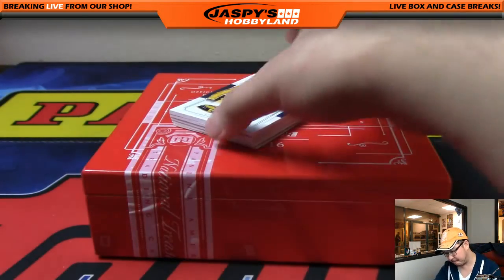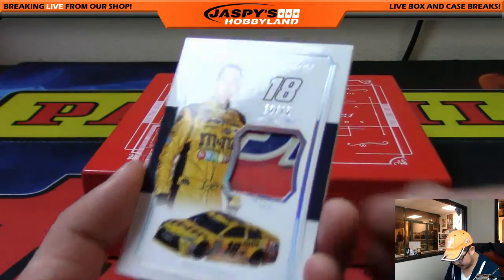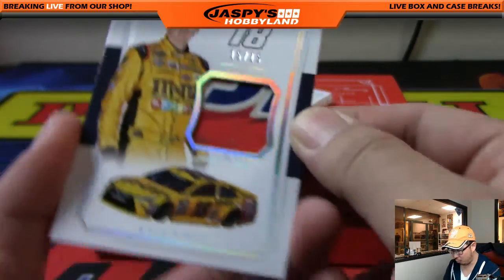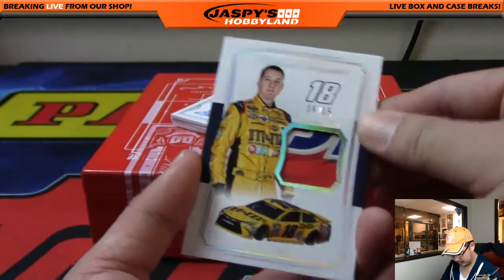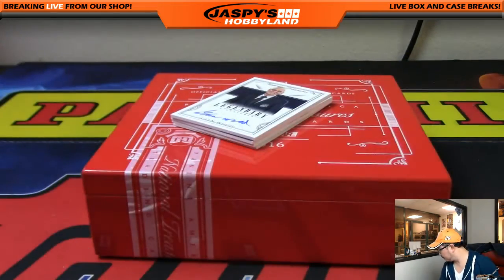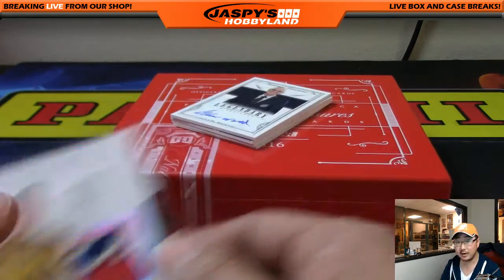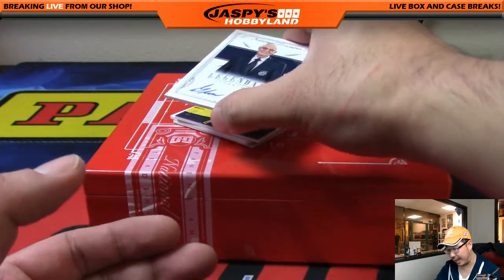Out of 15 — Kyle Busch — that's a nice relic right there. 15 out of 15 for number 18. Derrick Whatley with number 15, there you go! Next one is Legendary Signatures — Glenn Wood.